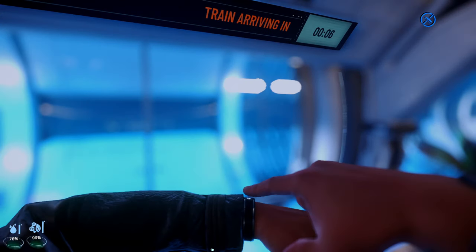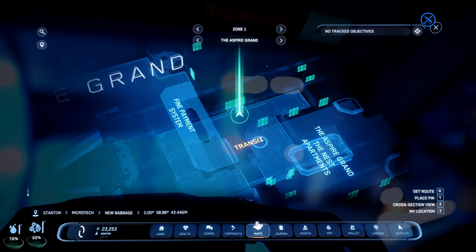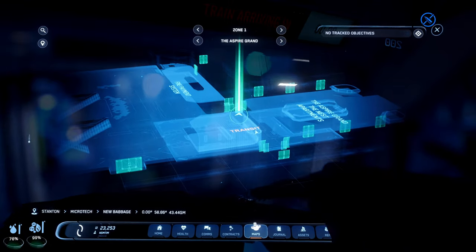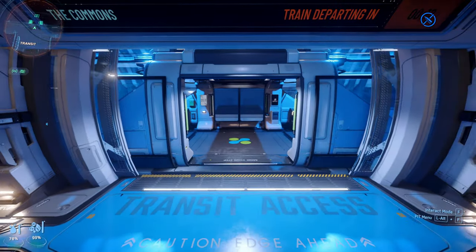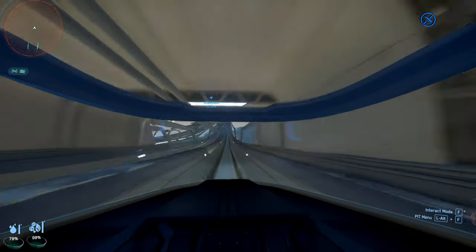F2 for the maps. 'Stand clear of disembarking passengers' — this is so cool! Let's get into the shuttle. The shuttle's moving so much smoother now too.